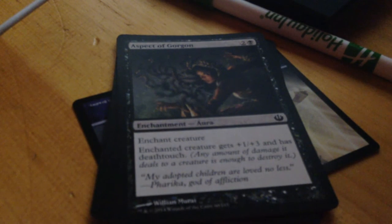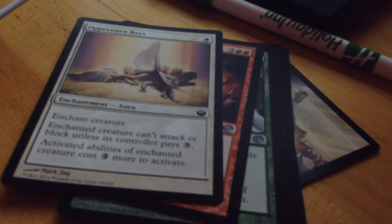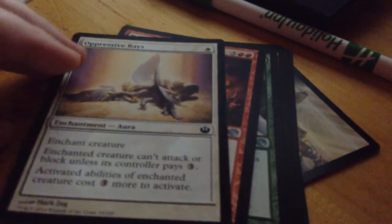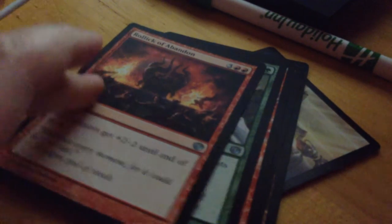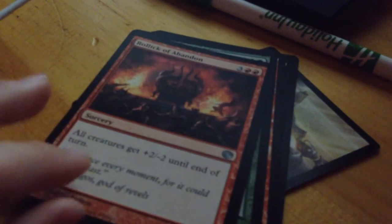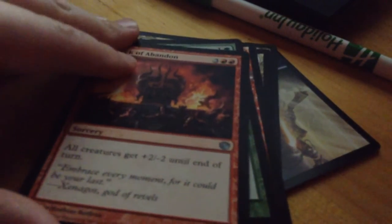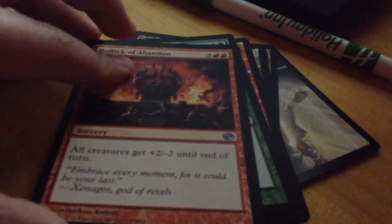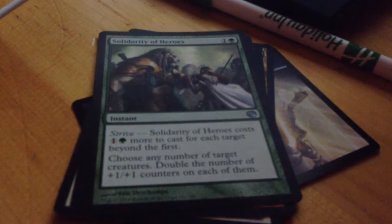Aspect of Gorgon — not Corgon. Oppressive Rays — enchant creature, the creature can't attack or block unless its controller pays three. Turn three: get plus two minus two to all creatures. I mean, I guess that could be really good, but I don't know.